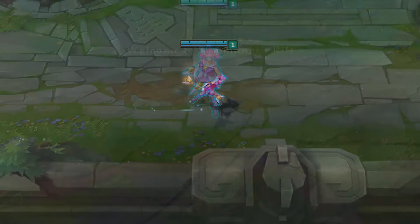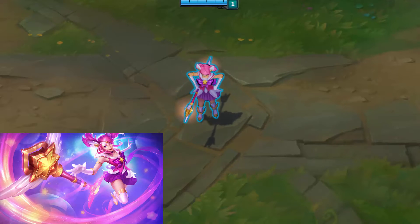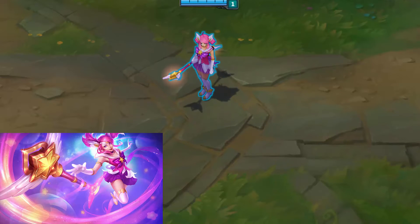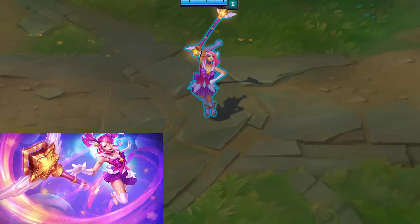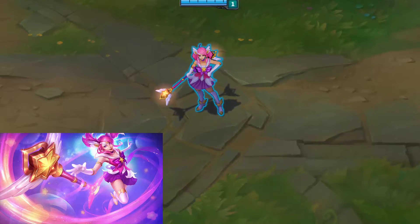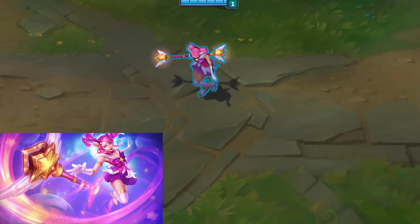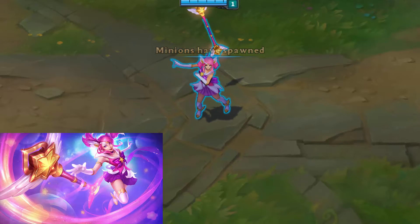Moving on to the in-game model: I think the in-game model and the splash art are very close and very similar, which I really like. We can skip chromas since Star Guardian Lux doesn't have any. For accuracy, the splash art and in-game model are very spot on — they look almost exactly the same. There are a lot of skins where splash art and in-game model look nothing alike, but Star Guardian Lux nails it. The overall concept is magical girls.